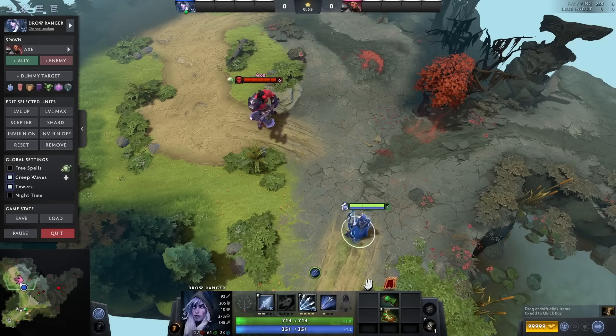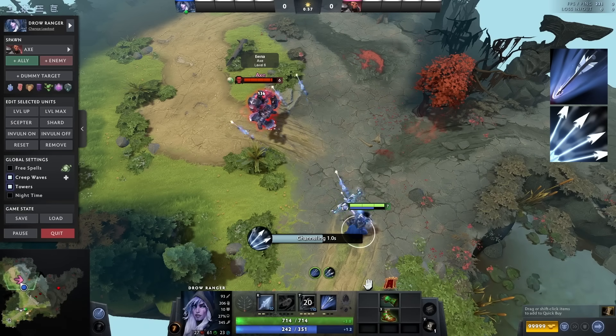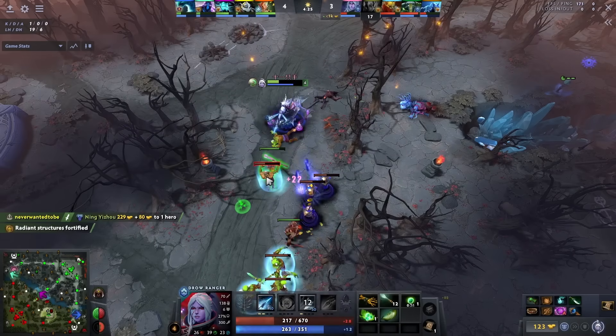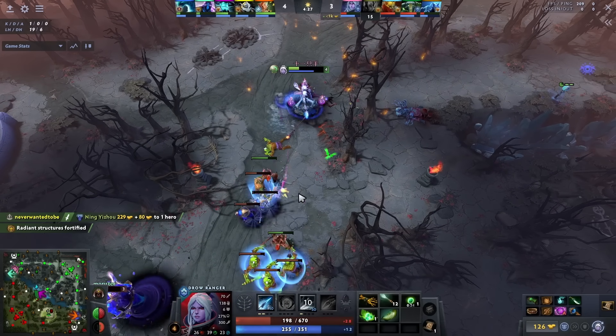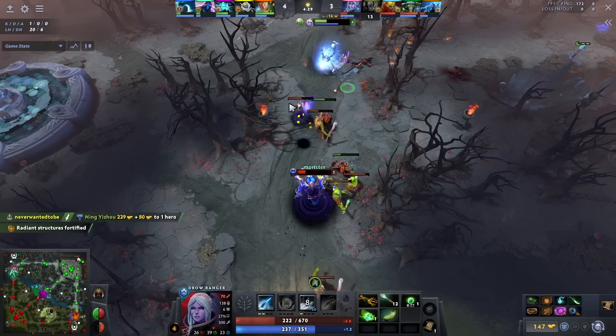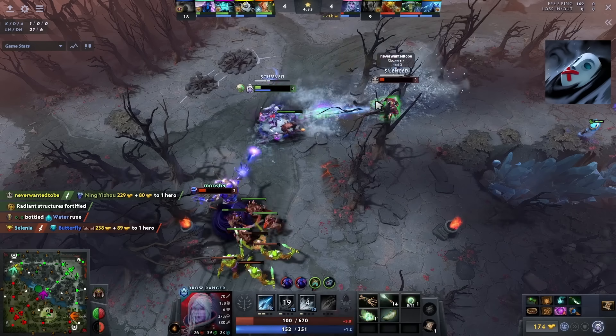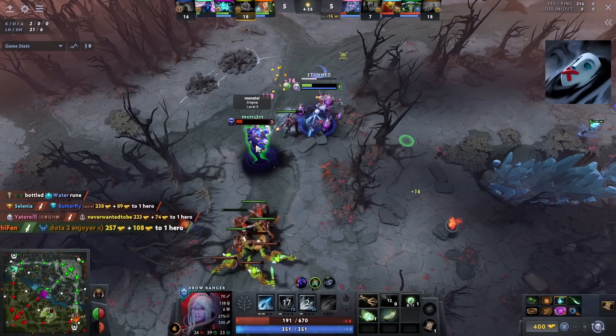Other than that, Drow Ranger's ult and multishot are good against Vanguard-buying offlaners since they do so much damage the reduction does not matter. Drow Ranger's weakness is heroes being able to jump her, for which she also has a solution. Her second spell, Gust, knocks the enemy back which allows her to avoid risky situations and turn them around.